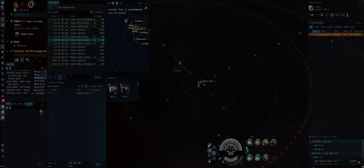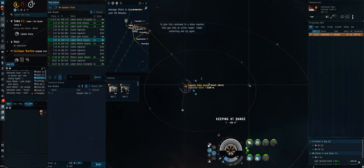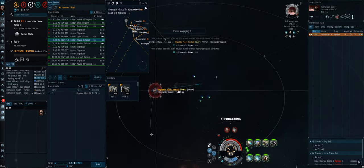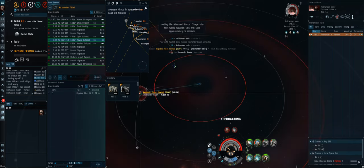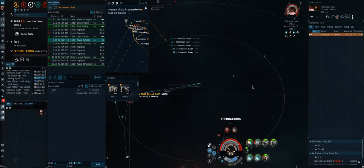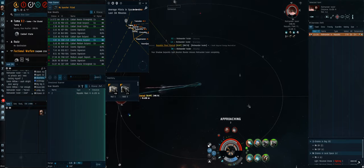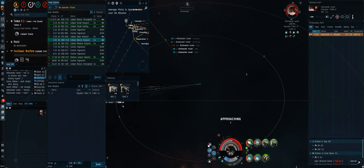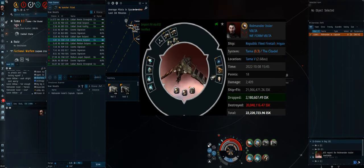Fight four is the first real challenge for the Imicus Navy — against a Firetail with 280mm artillery, so he's trying to pull range. Since I'm civilian AB fit he can pull range on me. I stop heating webs and scram since there's no need, and immediately reload to long-range ammo. Even though he pulls to around 7.5 kilometers, my guns and drones still apply good damage. He's eating around 160 DPS plus the neut drain, and the complete lack of repairs kills him surprisingly quickly. I expected this to be way harder — good fight.